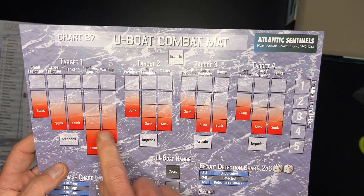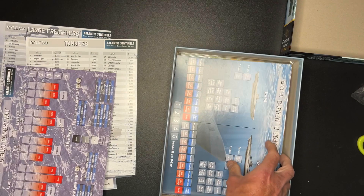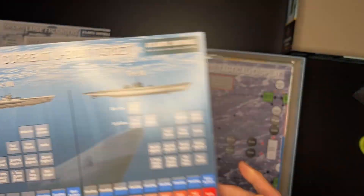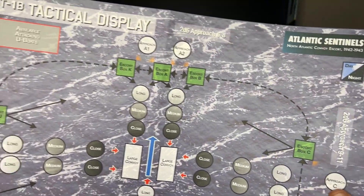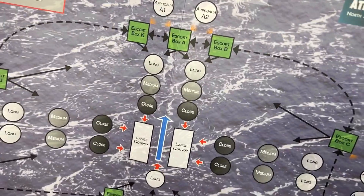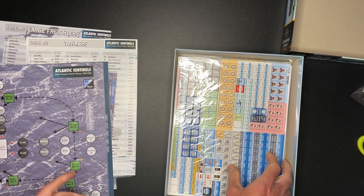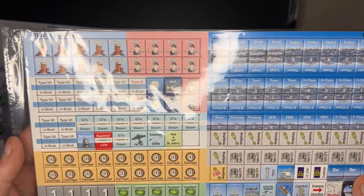So on the combat map, these are targets showing whether they're sunk or not, and torpedoes. Chart U1 is the current U-boat target, showing when you're going after U-boats and their damage chart. Then we have our tactical display — you have your ships in here and your escorts around to protect them. And lastly our counters, which are double-sided.